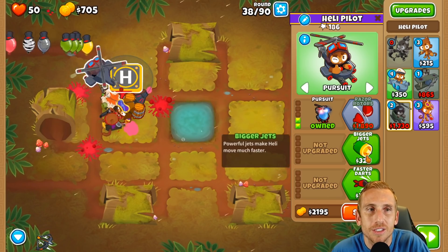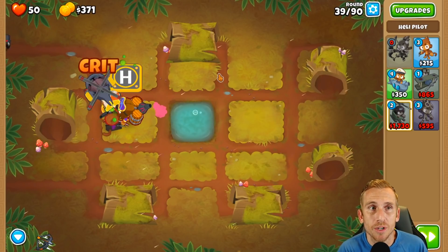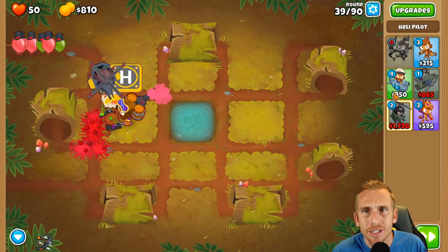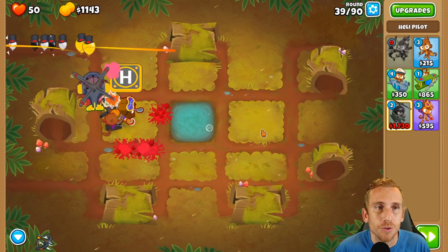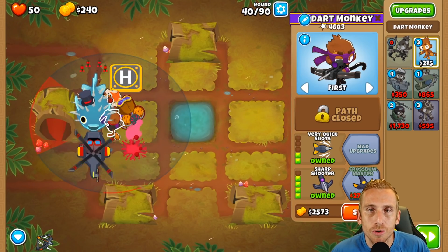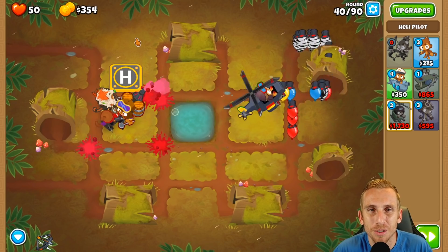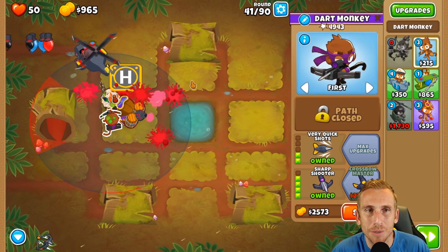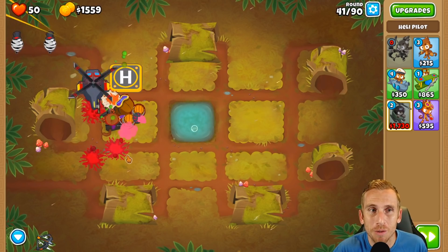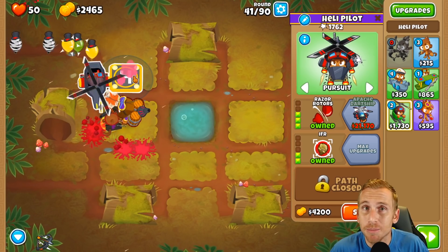We have our heli placed, going quad darts pursuit with a 0-2-4 dart and 4-0-2 alchemist. We don't have a village or sub in the middle since I'm saving one sub for future rounds. Now let's get razor rotors. Instead of going for the crossbow first, I'm going to go for the heli first because once he's Apache, the crossbow could slip up and not pop everything while we wait for bloons to go around the track.